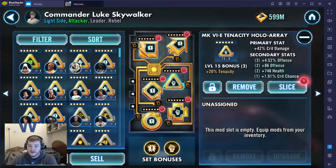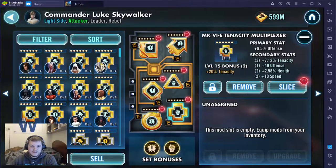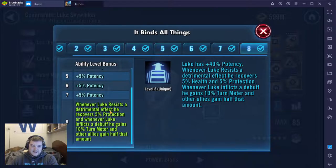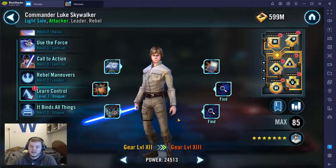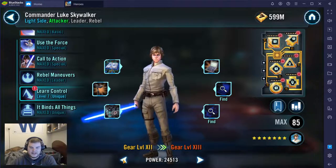So that's a really good mod there. And then this is probably the best part with the offense and the speed — I know 10 speed is pretty average, but like I was saying, these offense primaries are going to be very valuable for you. The tenacity set is kind of on accident. Why is it still there? If you go to his unique — whenever he resists a detrimental effect, 5% protection — so this tenacity was an accident, but it's not an awful set to have on Luke. I thought this was a good example to show kind of where I was, choosing the set and it just happened to kind of work out for me.